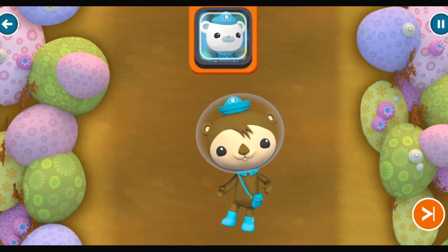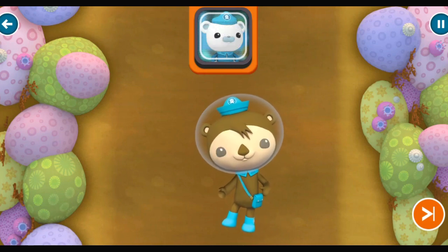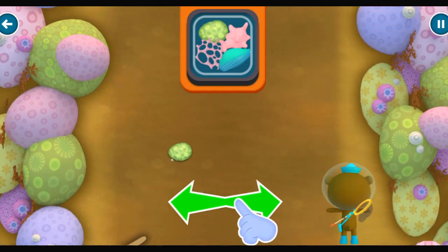If we're going to help the coral, we need to find healthy samples. Shellington, you're going to have to dive down to the sea floor to collect them. Aye, aye, Captain. We need to collect the coral. Drag Shellington left and right.